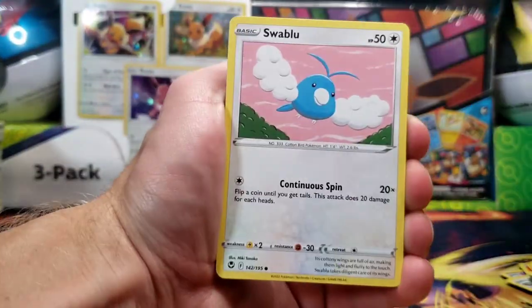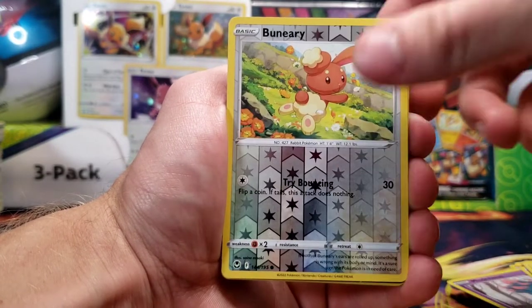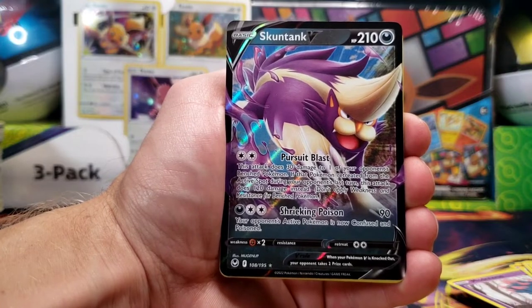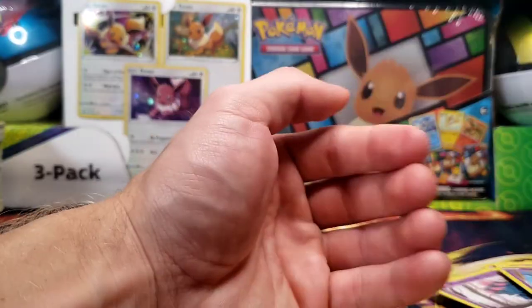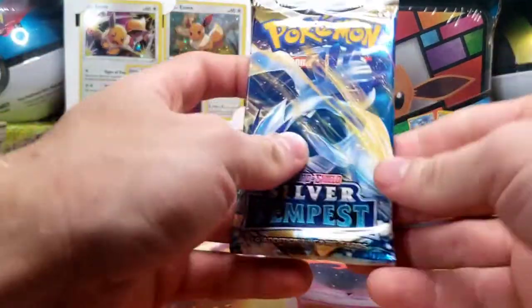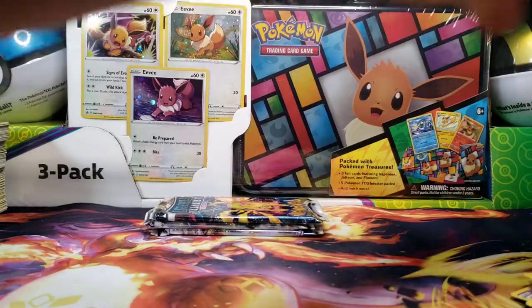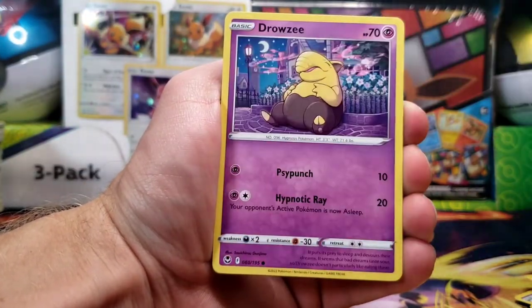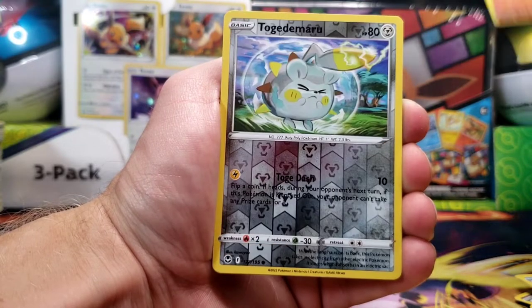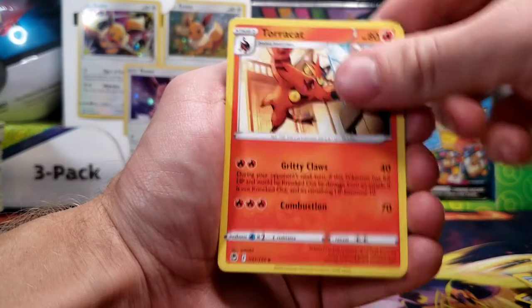We've got ourselves Misdreavus, Swablu, Swirlix, Rotom, Dreepy, Banette Reverse, and a Skuntank V. So there we go, another ultra rare at the very least. Let's see if we can get some type of full art in our final four booster packs. We've got Hawlucha, Rufflet, a Vulpix, Drowzee, Growlithe, Toxapex Reverse, with Mismagius for the non-holo rare.